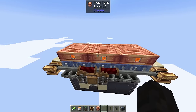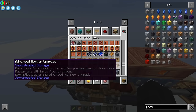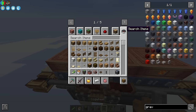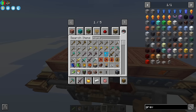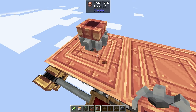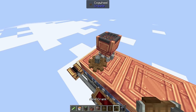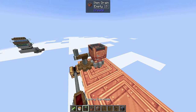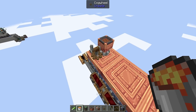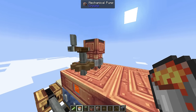In survival mode, you won't be able to pour lava directly. Instead, use an item drain, a mechanical pump, a cogwheel, and a hand crank. Connect the mechanical pump to the fluid tank, put an item drain on top, a cogwheel, and then a hand crank. Right-click the item drain with a lava bucket and it'll fill with lava, then crank it into the fluid tank.